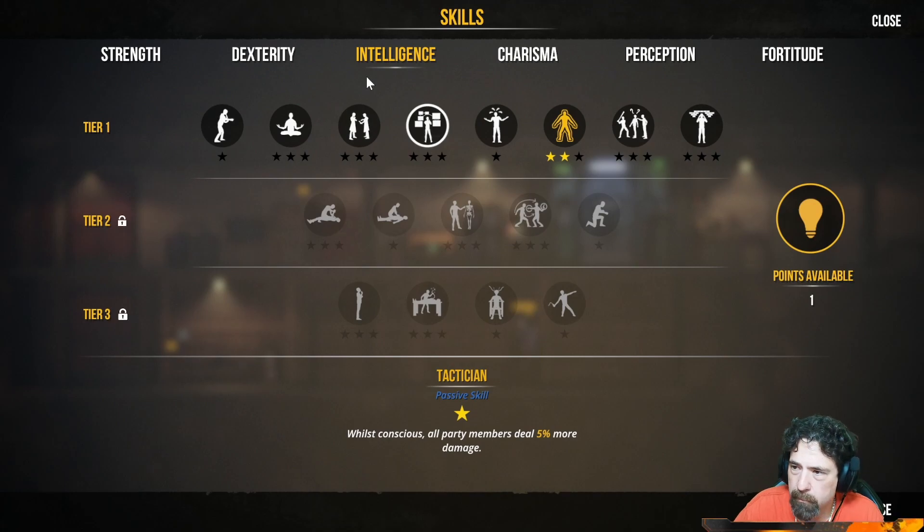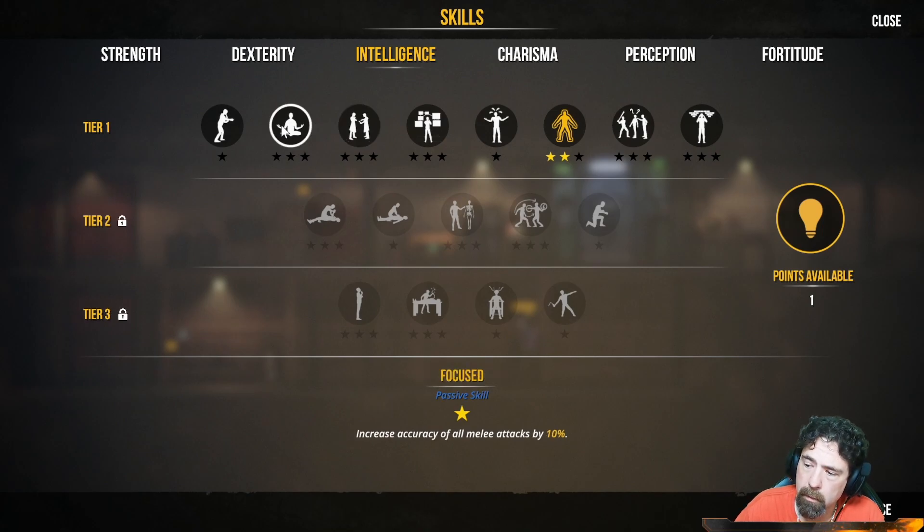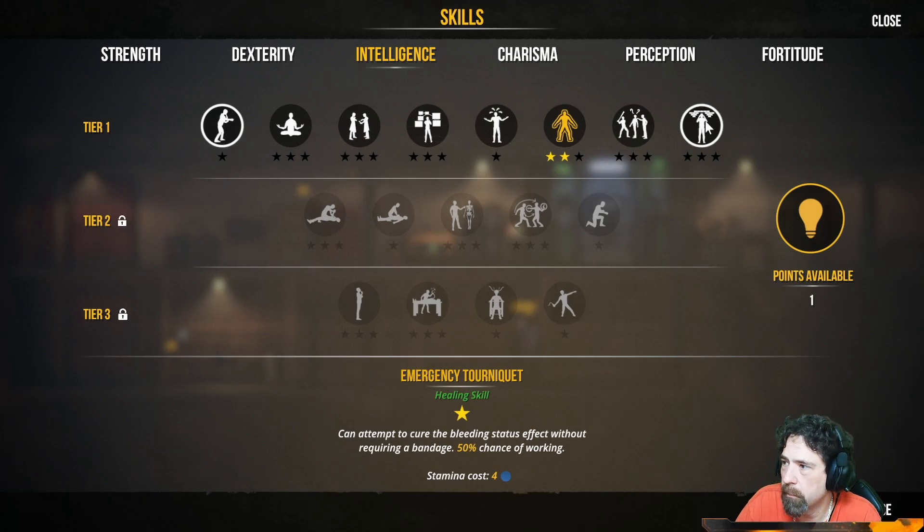I just happened to see somebody else playing it yesterday and thought it looked fun. Increase first aid effectiveness by 25% — that's pretty good. Increase accuracy of ranged attacks. These intelligence perks are really good. You can also attempt to cure the bleeding status effect without requiring a bandage — also very good.